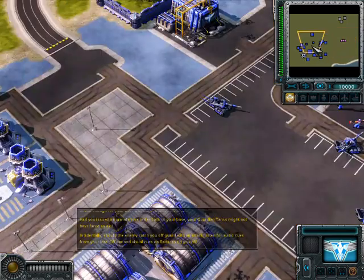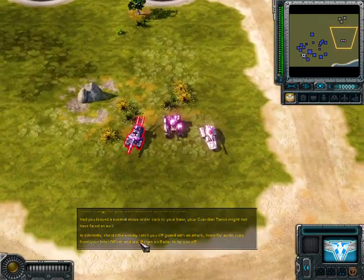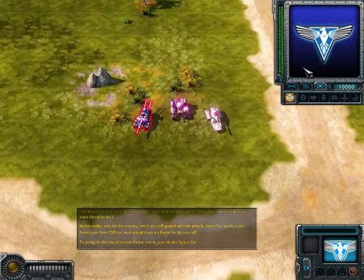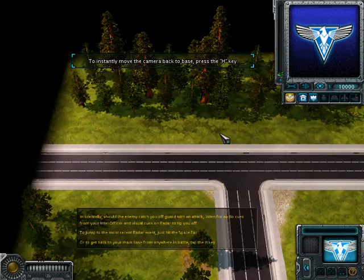Should the enemy catch you off guard with an attack, listen for audio cues from your intel officer and visual cues on radar to tip you off. To jump to the most recent radar event, just hit the space bar. Or to get back to your main base from anywhere in battle, tap the H key.